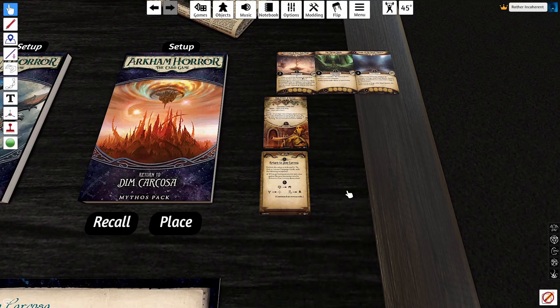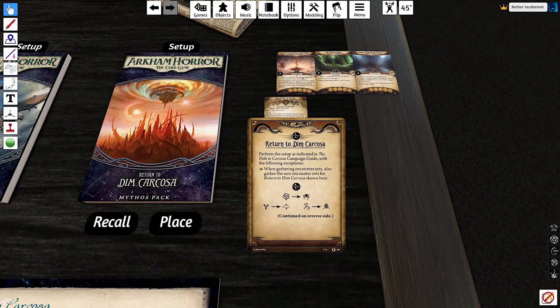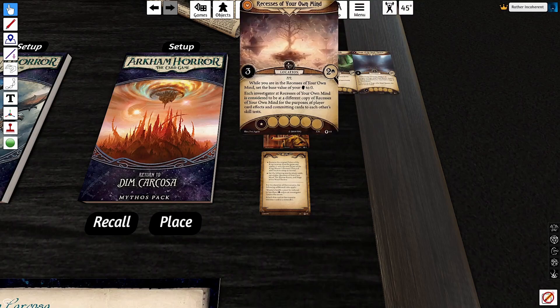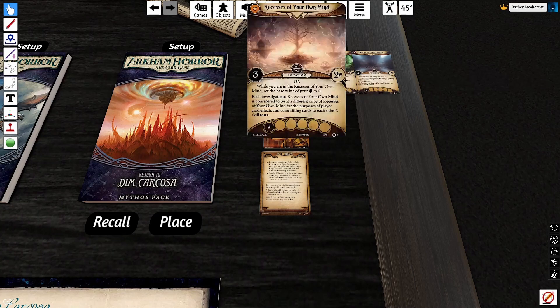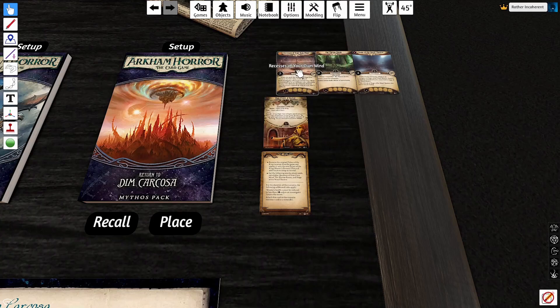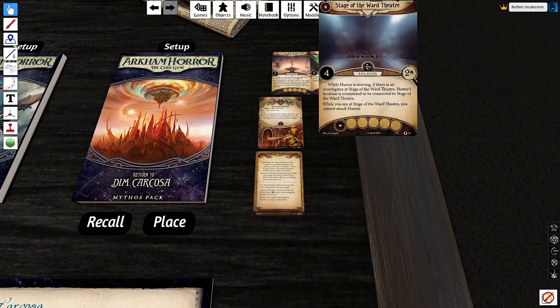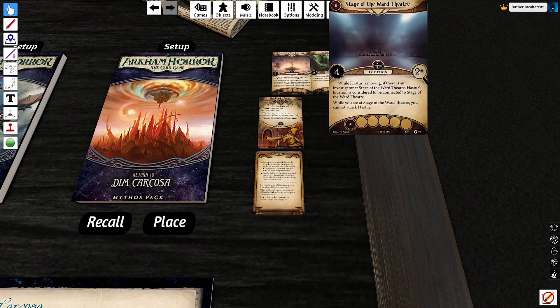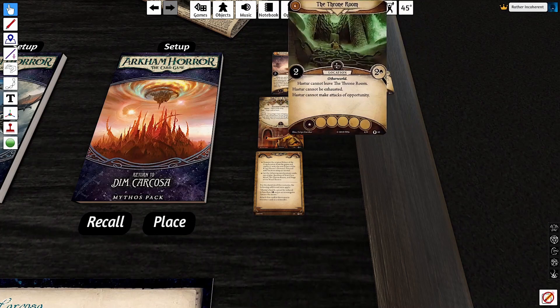Dim Carcosa is honestly a scenario that doesn't change that much despite having a huge number of changes. Since I love the original Dim Carcosa, that's not really a complaint. We switch out three encounter sets for their enhanced variants, and we remove the original Palace of the King. In the original version, when you flip Palace of the King it allows you to kill Hastur. But now, flipping Palace of the King reveals a new location on the map depending on which version of Hastur you got. Once you've revealed it, you have to go there, get all the clues, and reveal it to learn the secret. This doesn't change the scenario all that much, but it massively improves the flavor — going to the stage of the Ward Theater, the Throne Room, or the recesses of your own mind. I really enjoy all of these locations thematically.